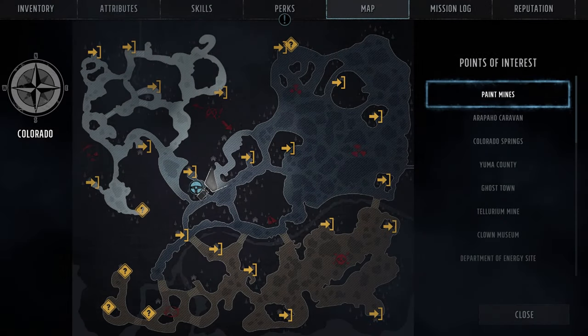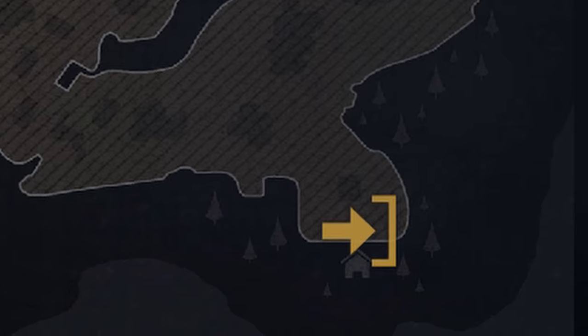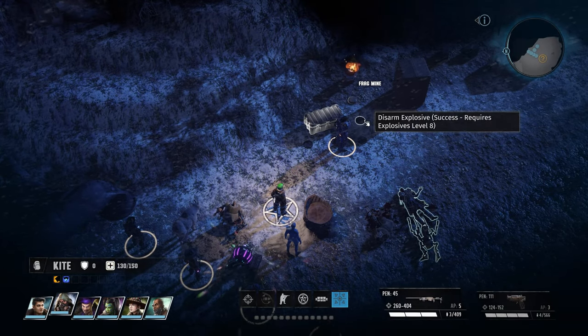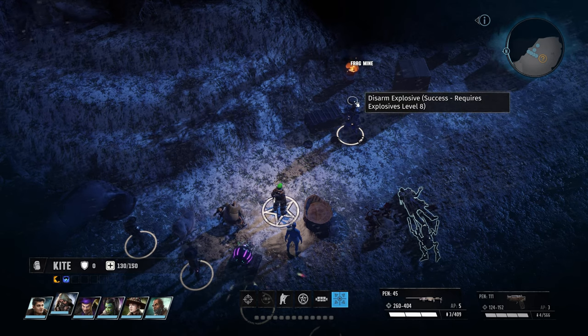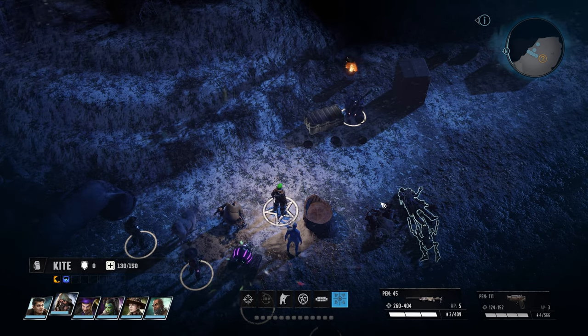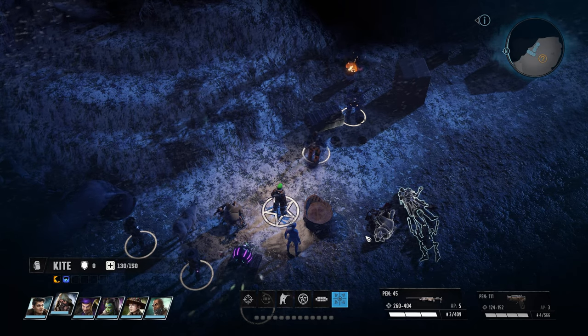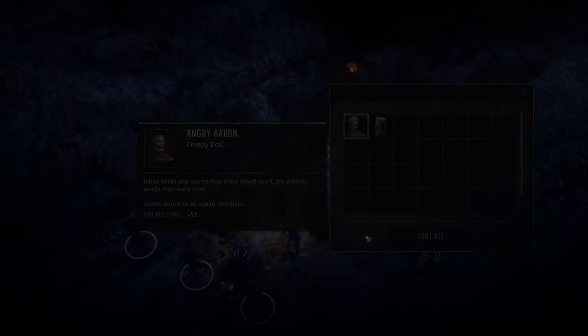The last two are found at the Yuma County Speedway, one of the final locations on the southeast corner of the map. First is Angry Aaron, found at the Godfisher Farms. You are sent here to deal with the Godfishers one way or another if you're following the quest. By the time you reach the Godfisher Shrine Summit on the far east side, inside the level 10 locked armor crate covered in mines is Angry Aaron, who provides a critical resistance of 5% to your party.